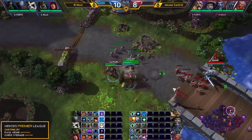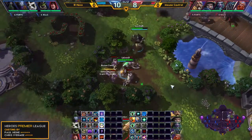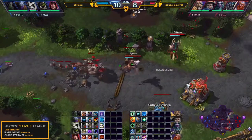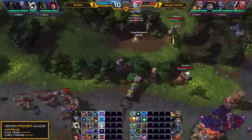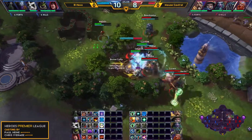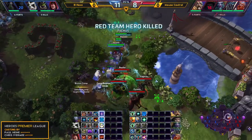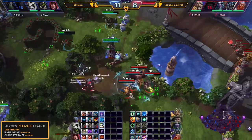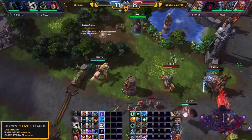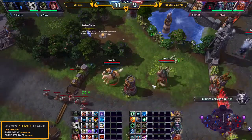El Nexo just dominating this match right now — awesome way to play it out. Just grabbing the Sea Giants on bot lane, putting on a little pressure and making Mouse Control react, then rotating back up to top and taking the left lane. El Nexo also able to steal the Bruiser Camp thanks to the Void Prism — very well played there by whoever was on Zeratul. El Nexo did steal that and were able to pick off Tychus in the process.